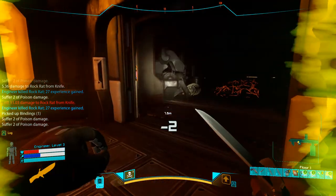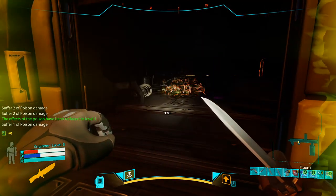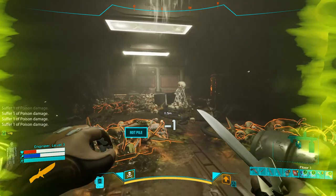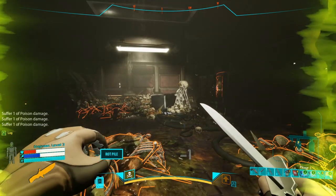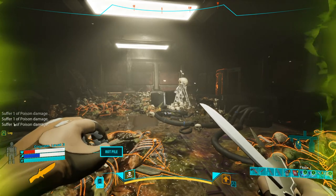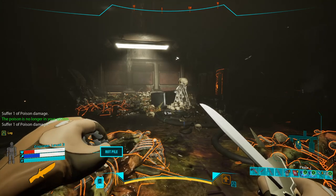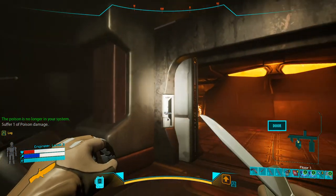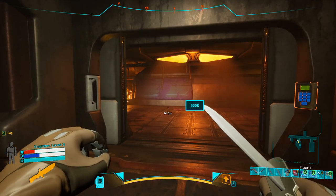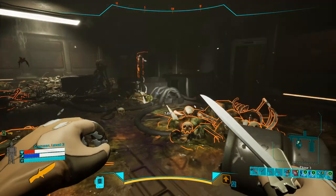I've got poison. You don't want this status on your character. Unlike the previous game, these effects stack. So the yellow viruses — if they inflict you with disease level 3 in the first hit, next hit is level 6, then level 9 and you're dead. So you want to deal with these enemies as fast as you can. Same with poison.